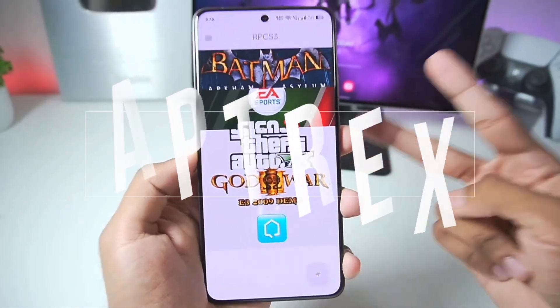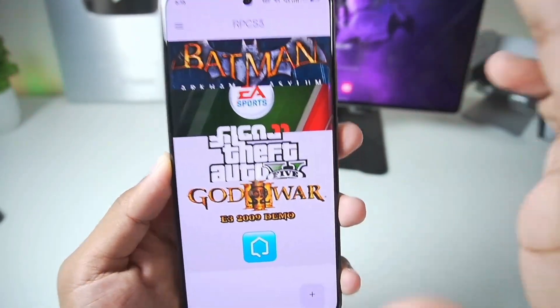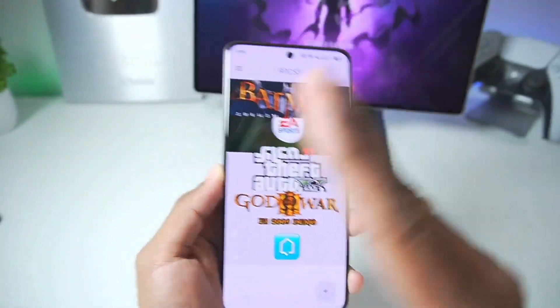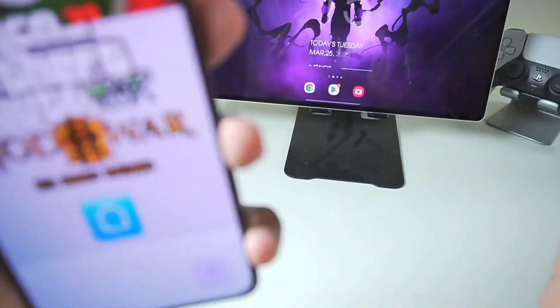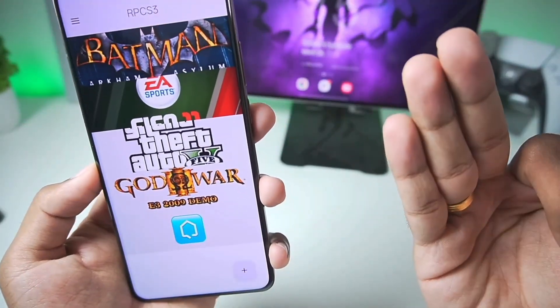What's up guys, it's Aptrex here. In today's video we'll be taking a look at the RPCS3 Android version 6 alpha build, which was released just yesterday. This is a major update because it has a lot of changes, which I'll be talking about — including gameplay, best settings, and brand new features that have been added.